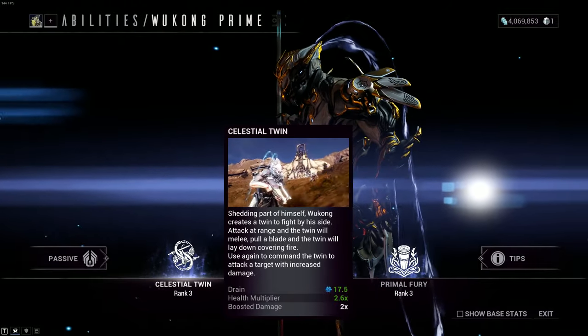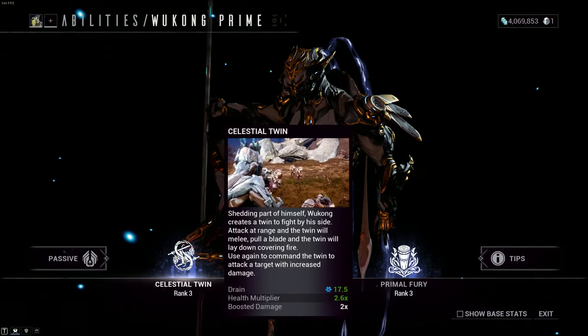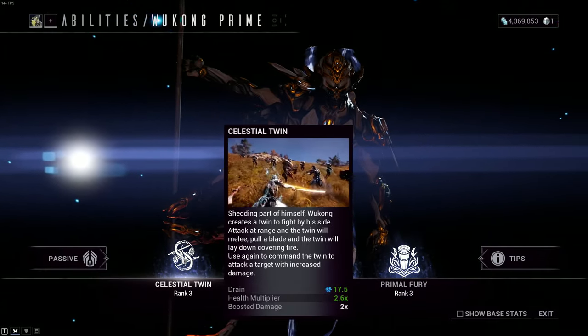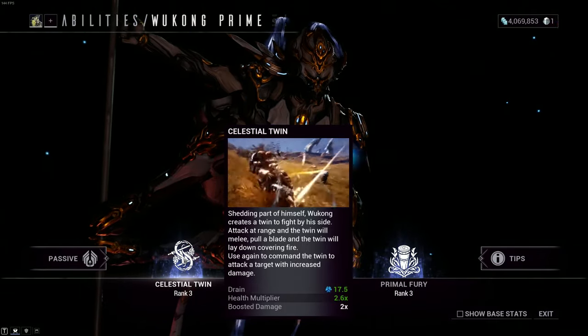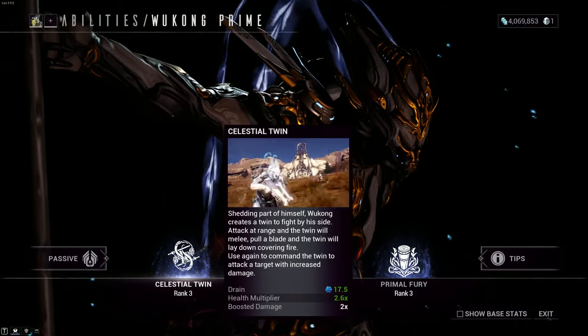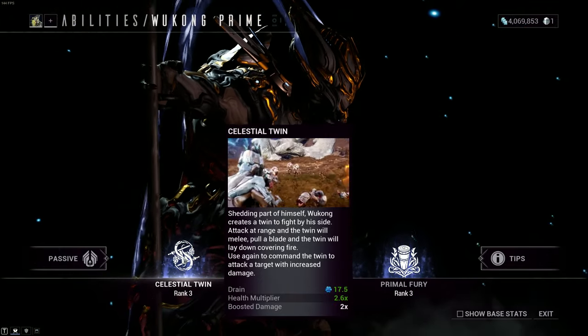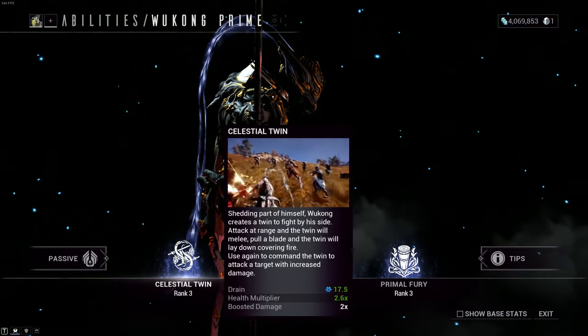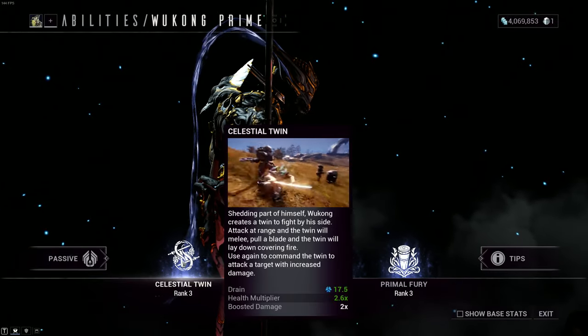Moving on — Celestial Twin. You have this on at all times. Shedding part of himself, Wukong creates a twin to fight by his side. If you attack at range, the twin will melee; pull a blade and the twin will lay down covering fire. Use again to command the twin to attack a target with increased damage. You just turn it on and off it goes. There's nothing exciting about it — it looks cool as hell.